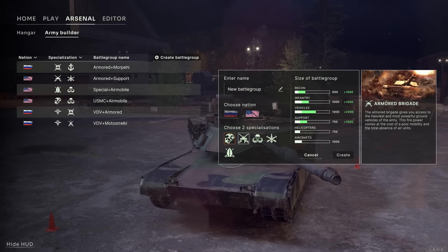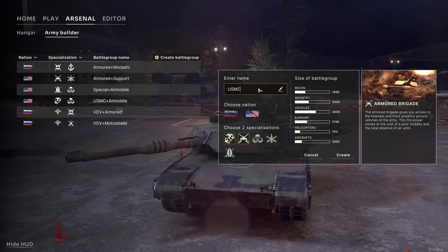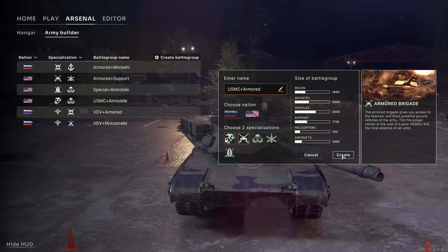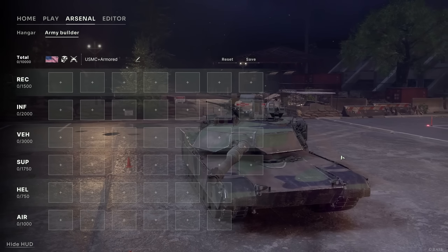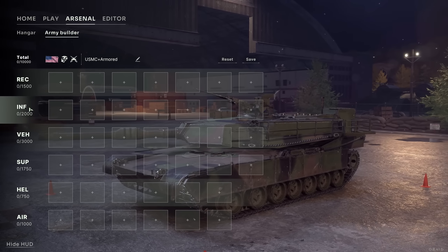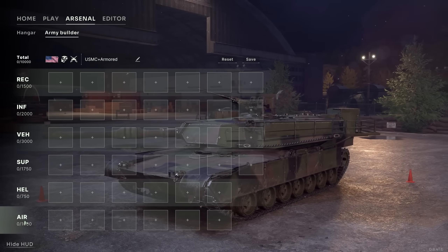Each specialization contains a unique roster of units resulting in six unique battlegroup archetypes. Name your deck and you are ready for the next step. This is the overview of your deck. There are six categories, each containing an amount of slots.